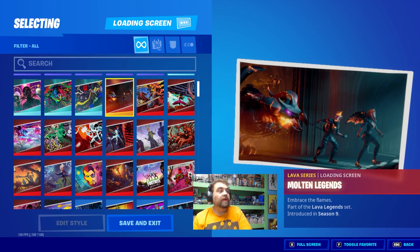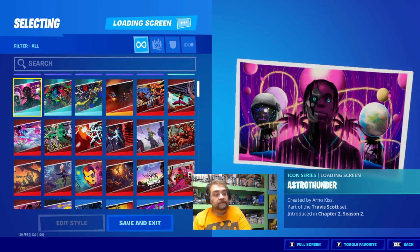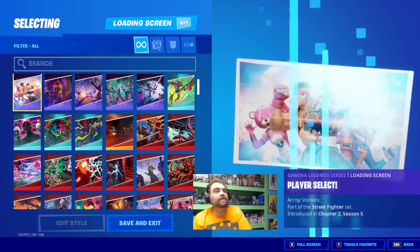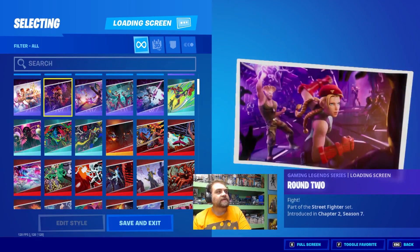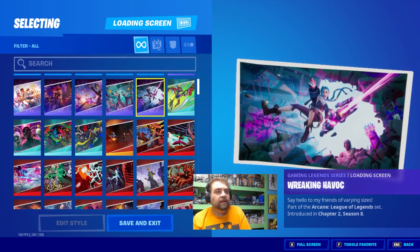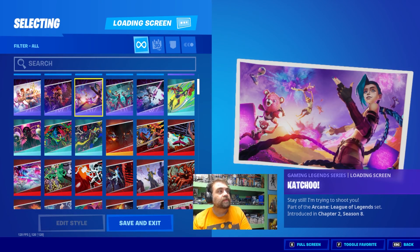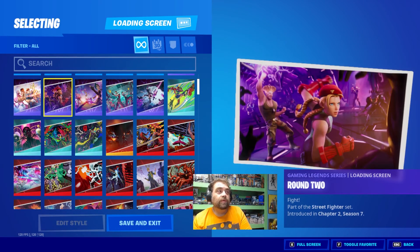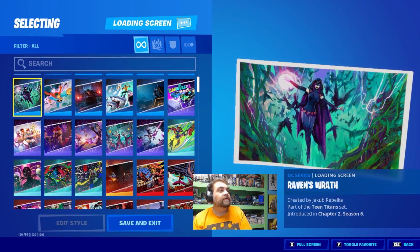We've got Maltin Legends from the Lava series, and then we're getting into Icon. We've got Cosmic Revolution, Astro World, Astro Thunder, and we've got one more icon on the back side here — Matador. And then getting into the Gaming Legends series: Wreaking Havoc, Survival, Cat Chew, Round 2, Player Select, Raven's Wrath — for a DC loading series.